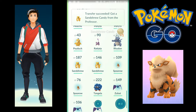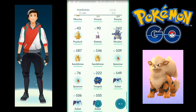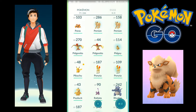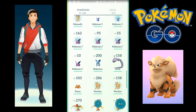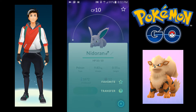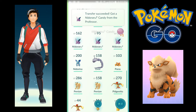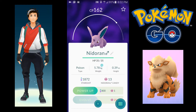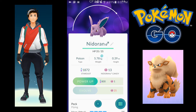Hope they don't grind you, bro. Zubat, Rattata. There's a Nidoran over here — we're going to transfer you. Let me see something about the Nidoran. Evolve costs 25 and I need Nidoran male candy. I have 13.